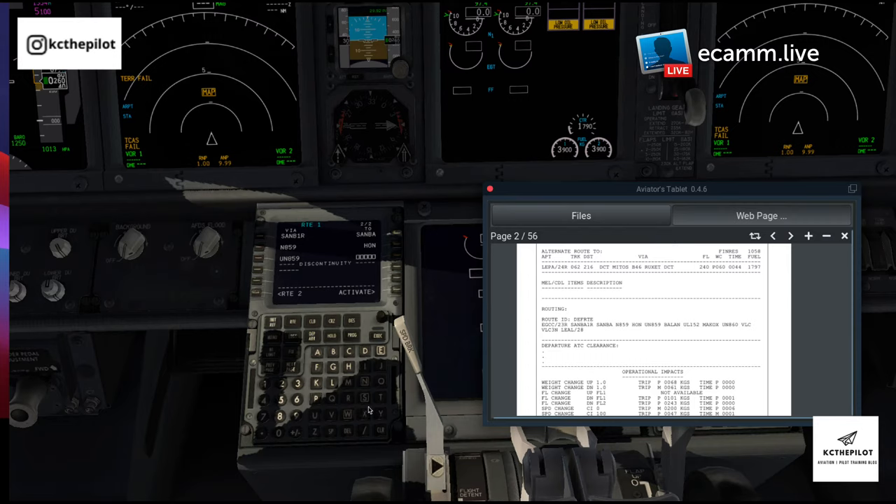Then on to Balan. All I'm doing is lifting the route I pre-planned from SimBrief and putting it into the FMC. There is automation to load it directly into the FMC, but for this video I just wanted to go step by step. Then onwards to MAKOX on upper November 860. Then the Valencia 3 November arrival into Alicante — it'll be VRZ for runway 28 — and selecting the Valencia 3 November arrival via best source.